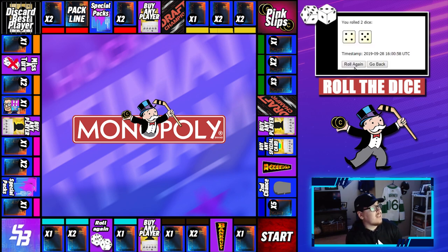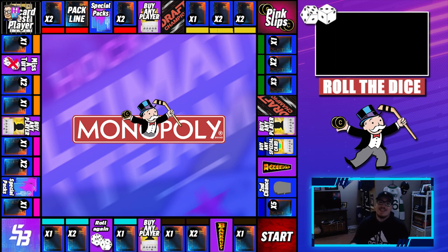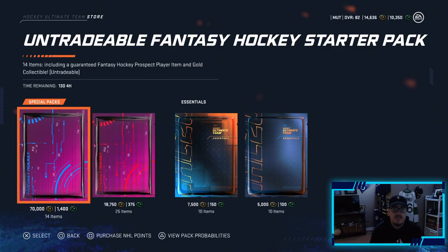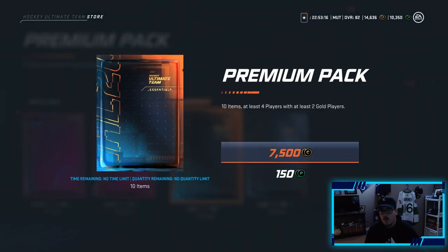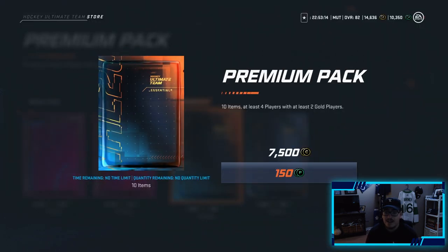First roll of the episode - we get a six. A six is a Pack Line, so let me explain what a Pack Line is because I don't think I've ever rolled on it in any of these episodes. What I have to do is open up a premium pack, and whatever players I pull in that premium pack I have to throw into a line and play with them for that game. I'm not too sure if they have to be the first or second line - we'll cross that bridge when we get to it. We're hoping for some good players in this pack.